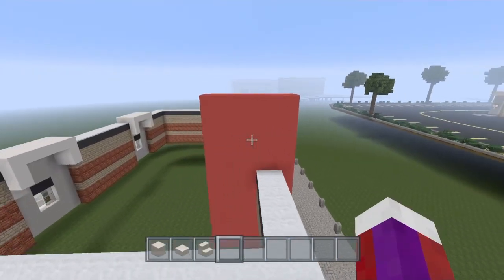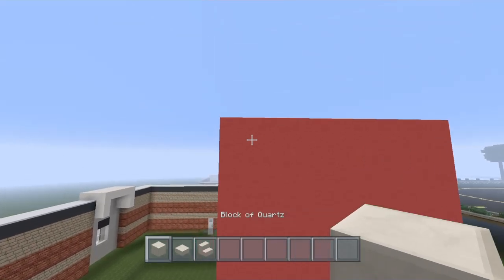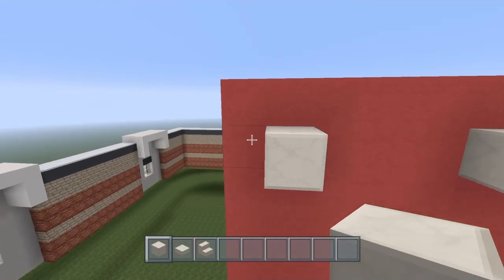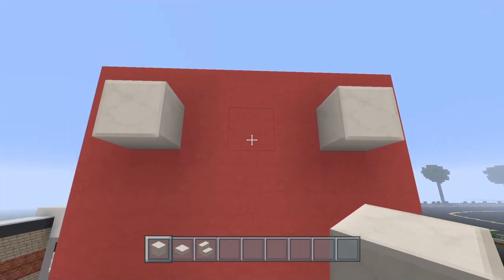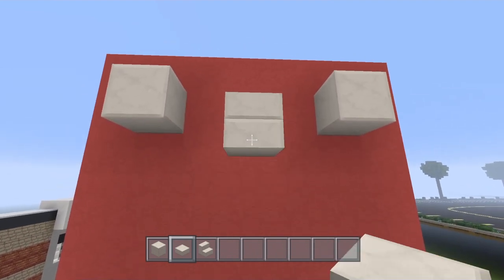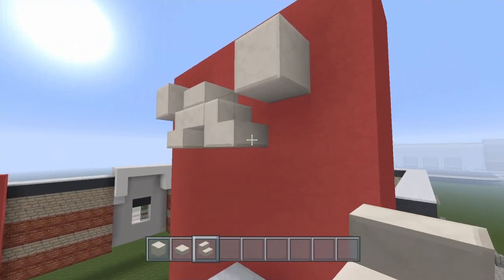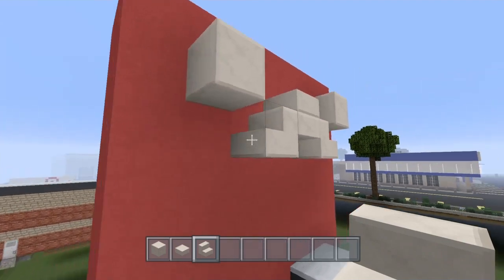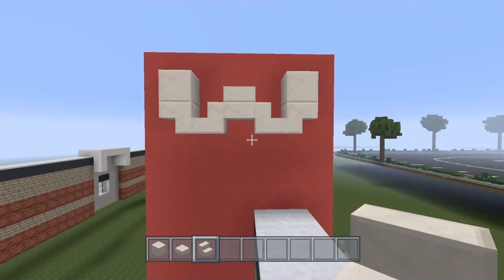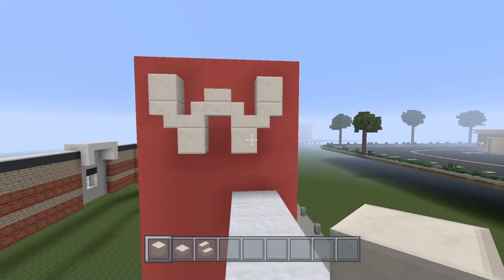Now let's do the W right here with the quartz block, the quartz slab, and the quartz stair. Come down one from here — you should have three blocks in between. Place a quartz slab right there and place another one on the bottom of that. Now grab your stairs — the stairs go one here and one here just like that. Now do an upside down stair here and an upside down stair right here as well. Once you've got that, place a full block here and a full block here — and there's your W.